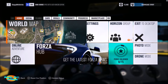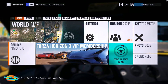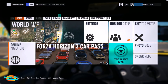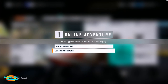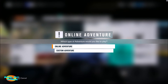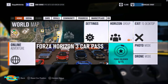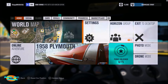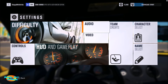I'm particularly excited about getting over into the rainforest area — lots of different terrains to cover. You can also upgrade your Horizon membership from this screen. Online adventure mode lets you choose either the standard adventure — where they set up various events and races and take you from one to the next — or a custom adventure where you decide on your own which ones you want to do. Settings is where you set difficulty level, controls, audio and video, and so on.